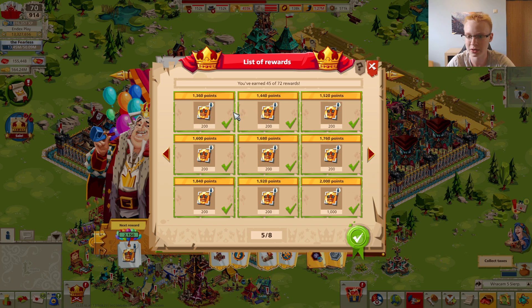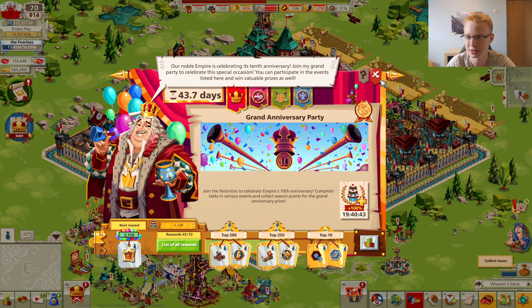The first part of the point rewards requires you to collect 2,000 points, giving you 8,100 anniversary tablets in total. The second part unlocks when you finish the first, requiring up to 10,000 points total and giving 9,250 tablets. So in total you're going to get 17,350 anniversary tablets. What can you do with these tablets? They're very useful — you can go to the Master Blacksmith where there's a tab specifically for anniversary tablets with very nice rewards.